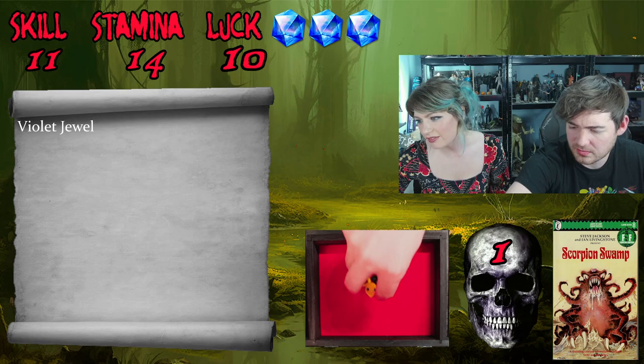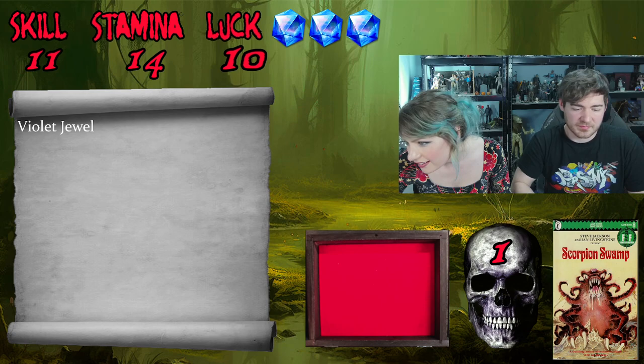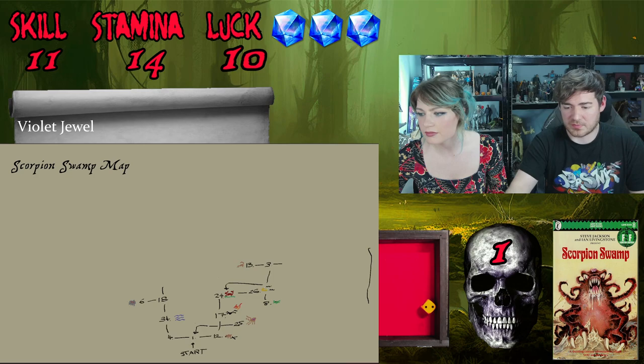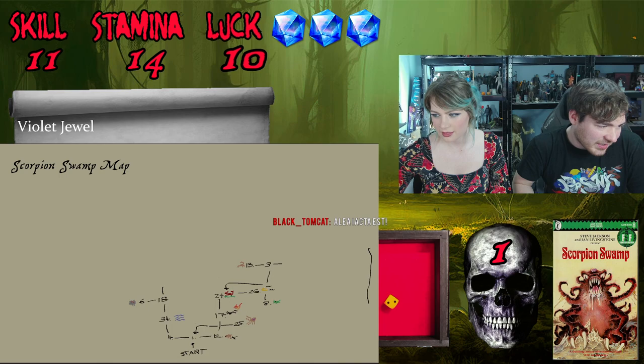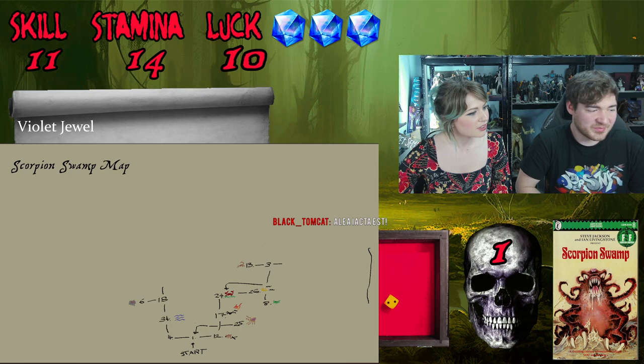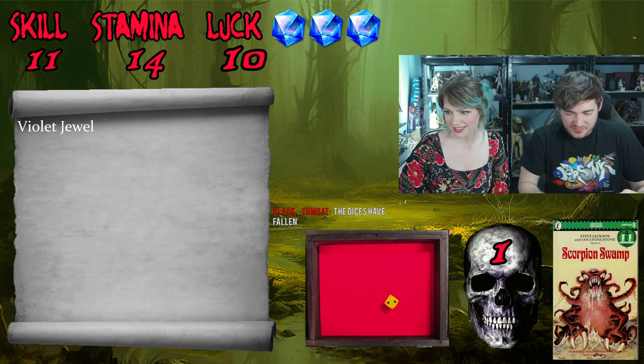We draw clearing 13 on the map and roll two dice for the luck test. We have a luck of 10 and roll a two, so we're lucky. A viewer in chat says something in another language - possibly Turkish - which we can't decipher. We confirm the result: since we're lucky, we turn to page 70.